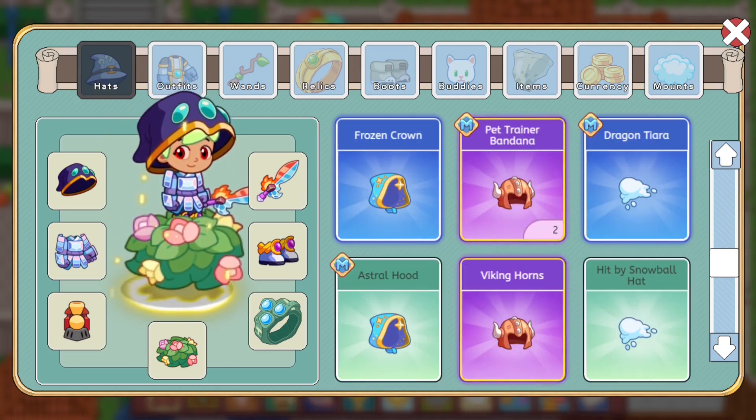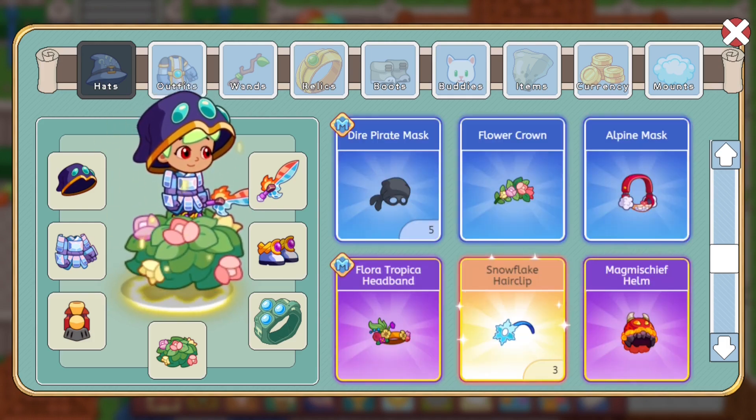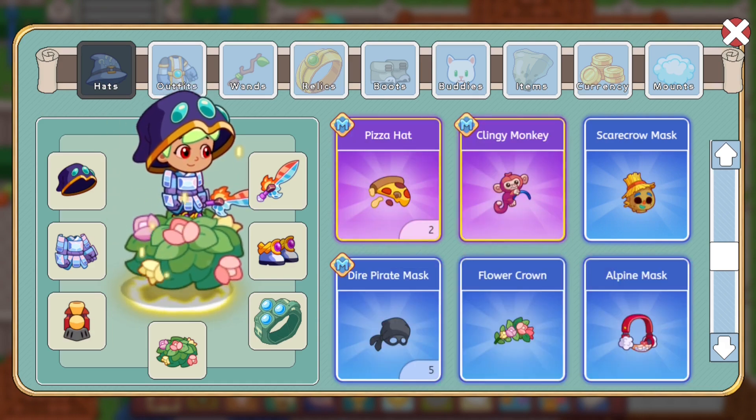On the other hand, I think they made nearly every item cuter. The astral hood used to look ugly beforehand. The dragon tiara is a major change. The snowflake hair clip — they definitely dumbed down the design of that; I preferred the previous design.